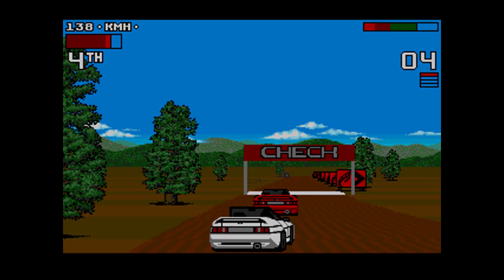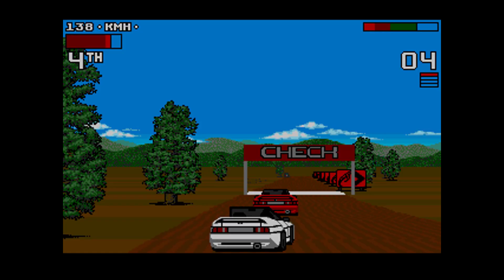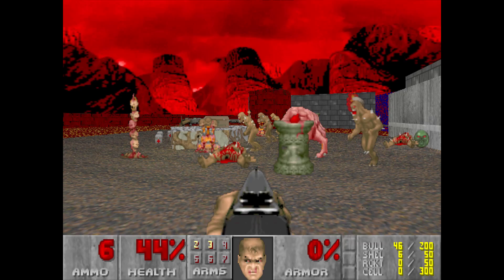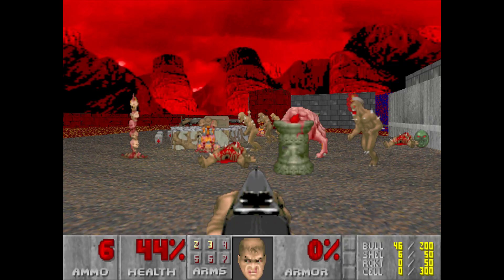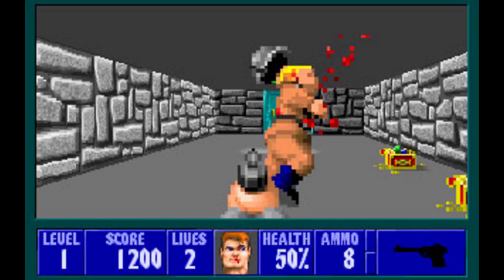A big difference between Doom and Quake is that Doom was fake 3D — you can look that up, there's a lot of stuff about pseudo-3D. Basically, it's taking an environment that is technically two-dimensional and displaying it in a 3D way. Look at Wolfenstein 3D from '92. Whereas Quake is completely 3D and was one of the first games to feature true 3D.